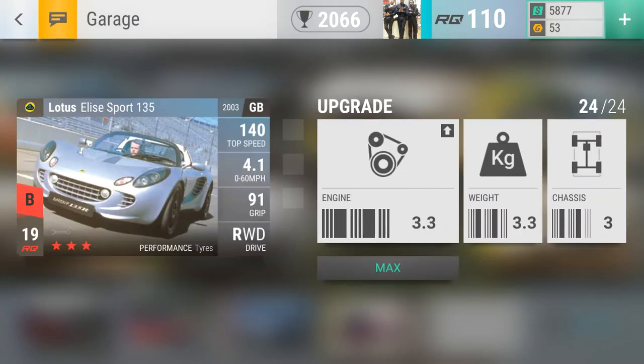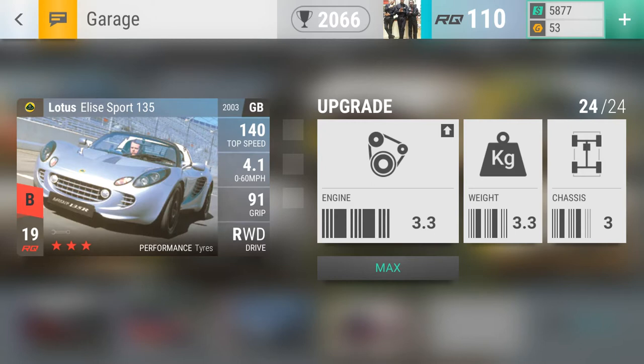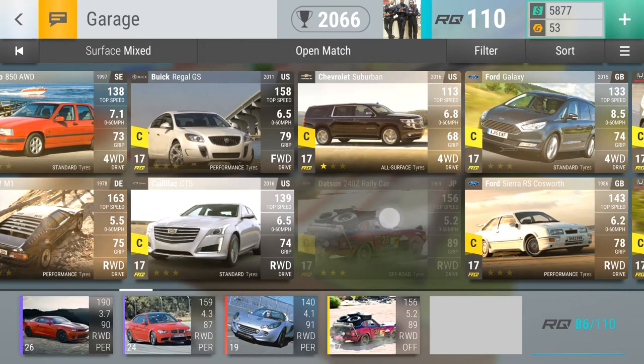On my Lotus I have the so-called bad upgrade. I made the mistake of upgrading to three - you're just wasting fuse material and money if you do that. I'm using what they call the bad setup, which is 3-3-2. Apparently another bad setup is 3-2-3, while 2-3-3 is the good setup. But this car with setup 3-3-2 beat their car in the slalom test.